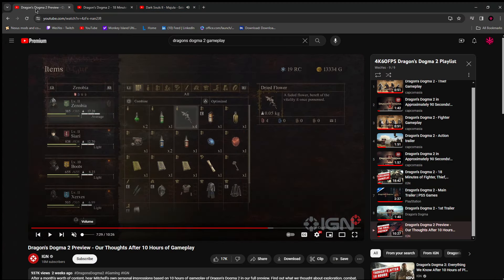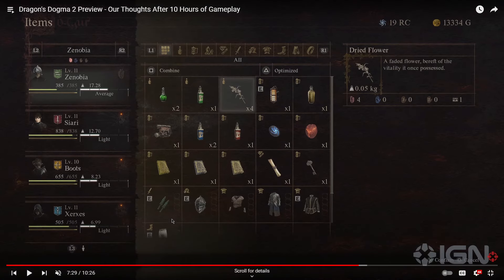We're seeing a different variation with the thief — we've got the daggers here. We've got a plate helmet here, which is very interesting. Wait — that is actually equipped. So I'm wondering if maybe this is just a demo and they haven't relegated armor to certain classes yet. Maybe every class can wear whatever they want and it's just a matter of weight. Because as far as I remember, the Strider could not wear iron helmets or anything like that. So this is really interesting.